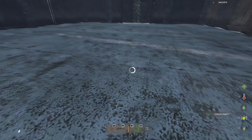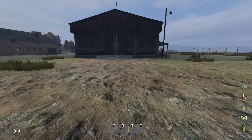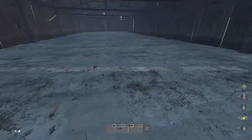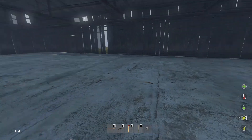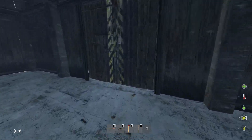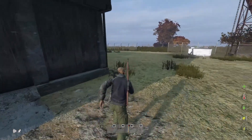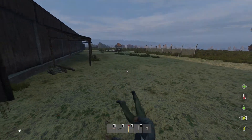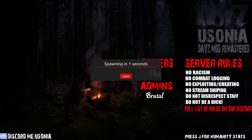Somebody spotted me. Again — we have a gun but we don't have ammo, so I'm hoping I'm gonna find some ammo right now. Crossbow — be friendly, friendly. I'm gonna get my revenge.